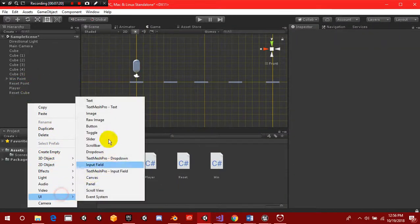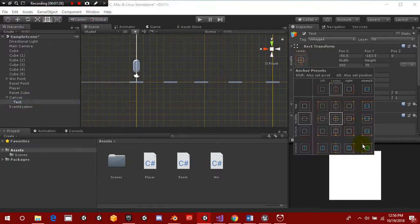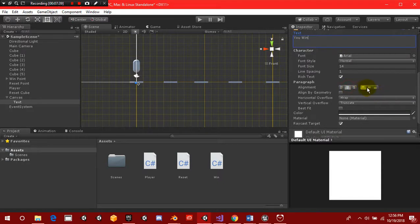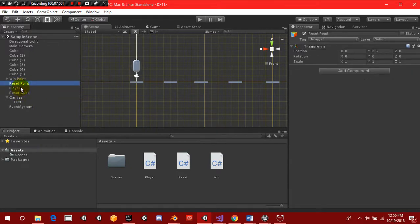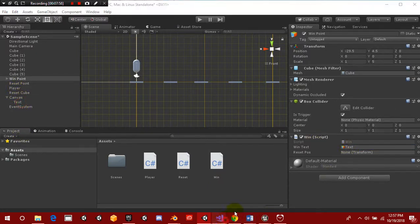Let's head back and create a UI Text element — we'll call this 'win text' and type 'You Win'. We'll set it to centered, font size around 100. Over on our Canvas, we make sure it's set to scale with screen size. Then we go to our win point, drag the win script onto it, and drag the text object into the winText field. I also need to erase one leftover part of the script.